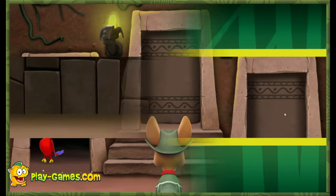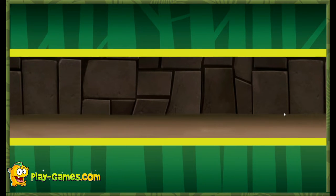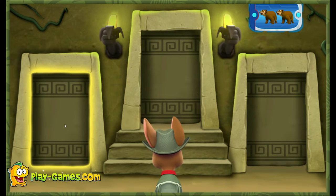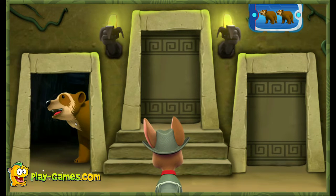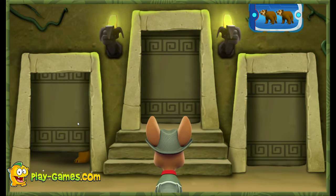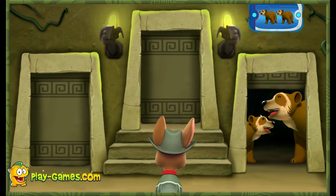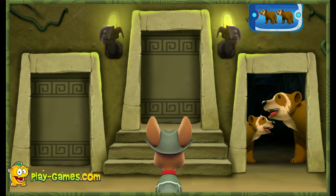Listen to the sounds behind each door! That way! Now you need to find a room with two bears! Listen to the sounds behind each door! Hmm, that doesn't sound right! You need to find two bears! Try again!